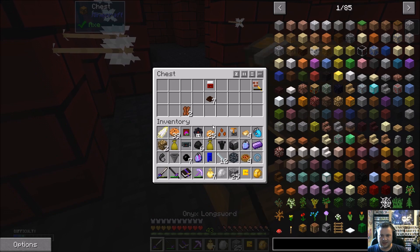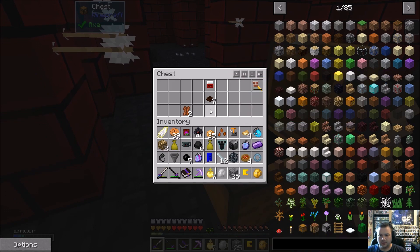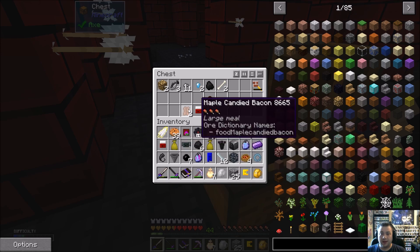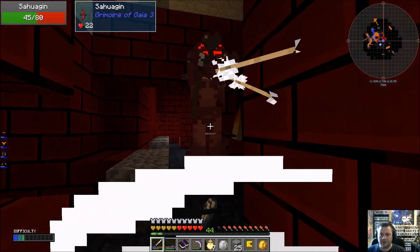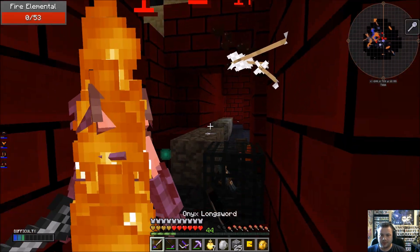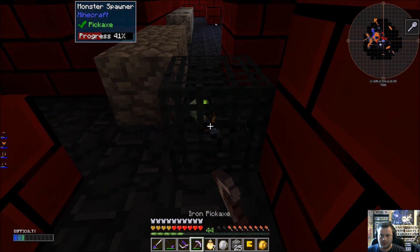For some reason this is like super lagging. We got a bed pet here. I'll tell you what, I'm gonna fill this chest up with everything that's dropped — and there's another bed pet. We got a building wall in there too. I got slowness. I'm still lagging.